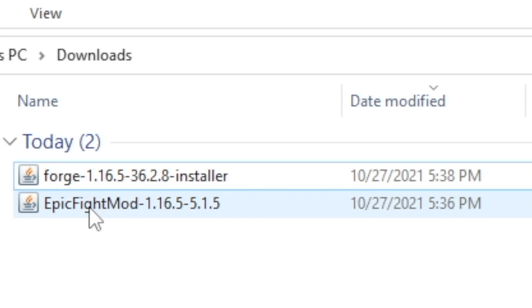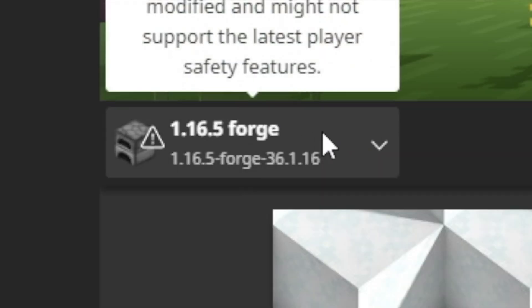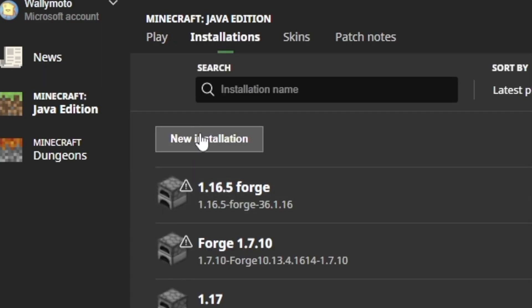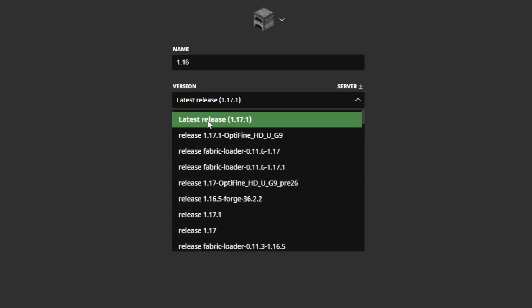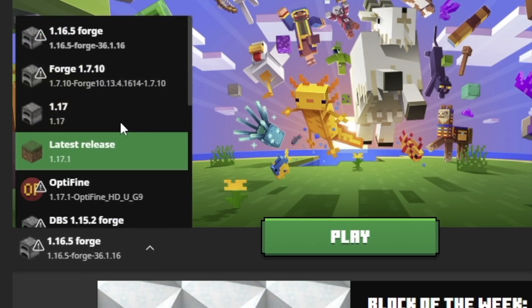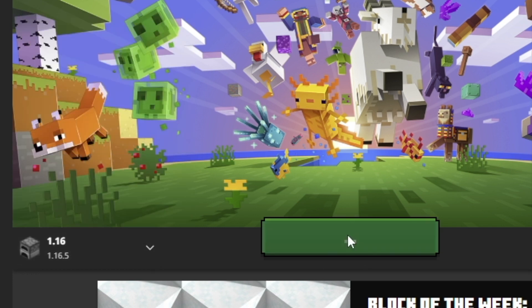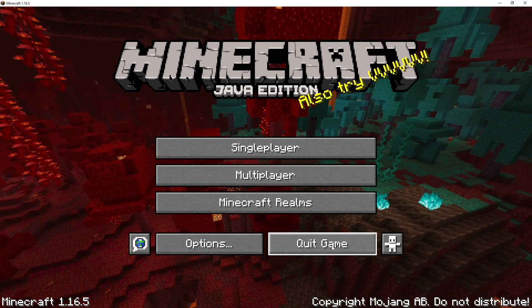Now we need to launch Minecraft. To run Epic Fight Mod you're going to need Forge 1.16.5. I already have Forge installed but I want to show you how to do it if you don't. Go up to Installations, click New Installation, name it '1.16.' Click the version dropdown — it's currently at the latest release 1.17.1, but we want 1.16.5. Click it and click Create. Make sure you select the right installation, then select 1.16.5 and click Play. Once 1.16.5 downloads, you can quit so we can install Forge.